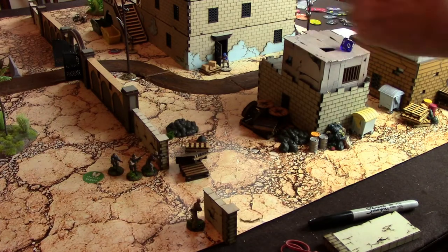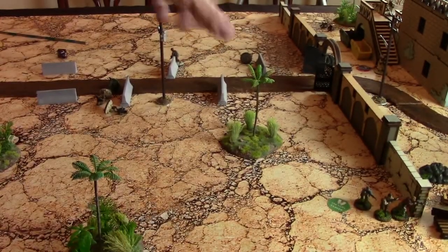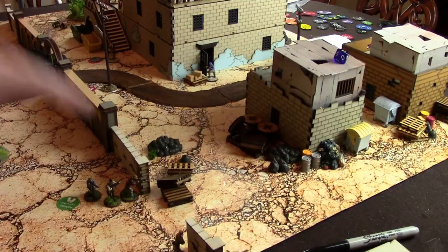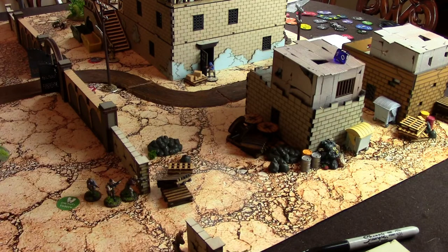Turn two has gone very, very poorly. The entire squad coming down the front, save one man, has been completely destroyed. The breach of the wall has occurred though, and we're coming in strong there. There's a man in the van and the Red Scorpion is about to get in. So things are going poorly for our side as we go into turn three. We roll for initiative — we assess, they did not — and we have initiative for turn three.